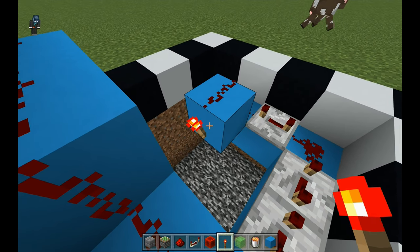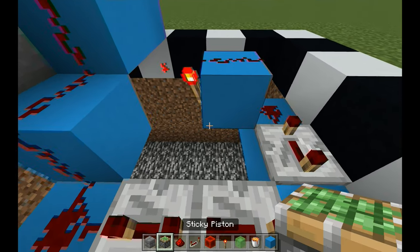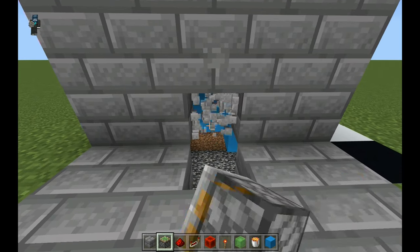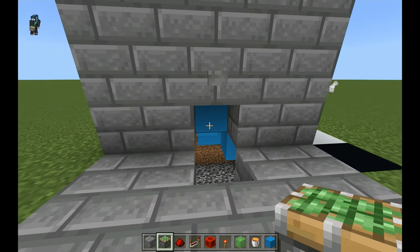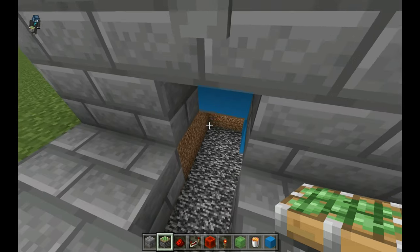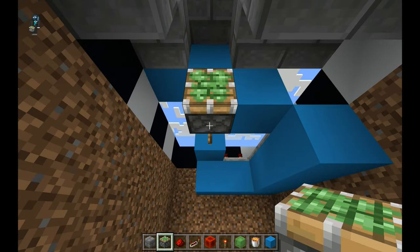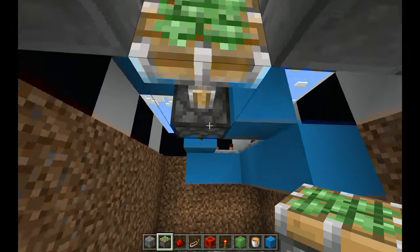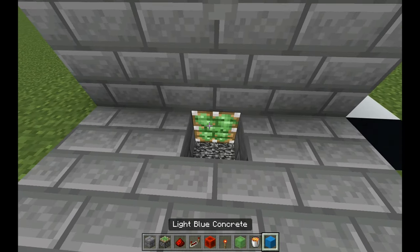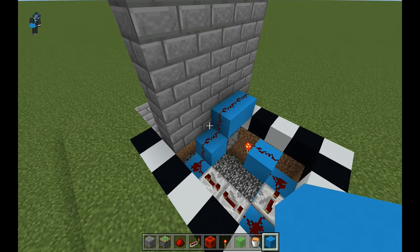Now place your redstone torch. Go to the front and make two blocks right here. Drop down and place one sticky piston running from the torch — it should work. Place back your blocks and that's the circuit for the first piston complete.